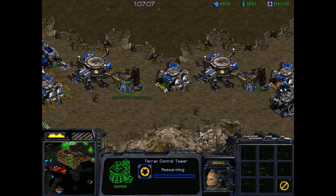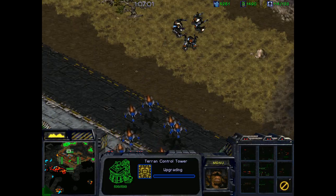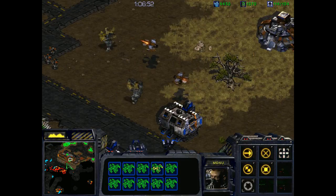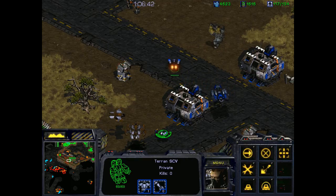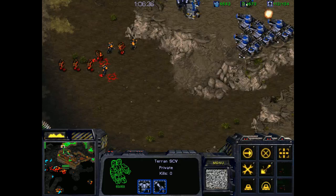We're looking good. We're going to have good upgrades, so let's make sure we come over and keep trying to help them. Once these factories are done — which they are now — I'm going to start pumping out Goliaths and siege tanks from them. Then take these SCVs and just start setting up tons and tons of turrets all around here.